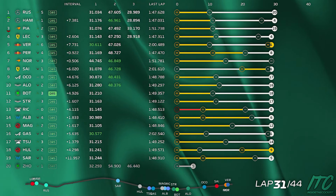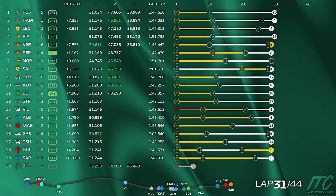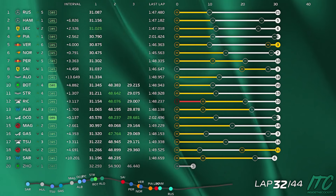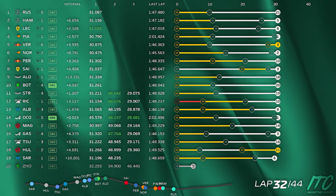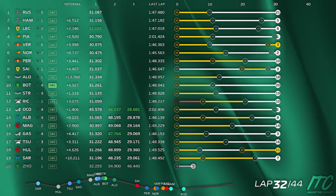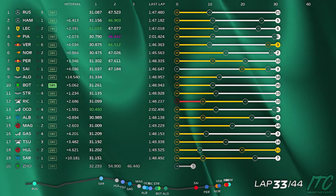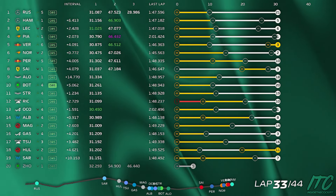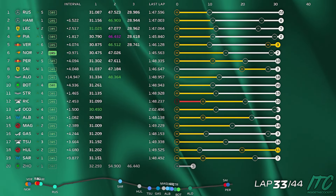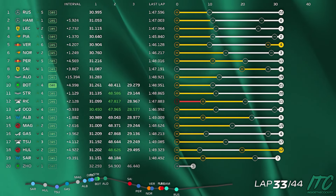You've got Ricciardo and Albon four seconds behind — they stopped. They're on nine lap old hard at the minute. It'll be important to keep Ricciardo behind. We expect Bottas will do the same as you. Ricciardo is two and a half seconds back on ten lap old hard — it's important to keep him behind. It's now 12 laps to go. You are P11 for now, Bottas P10. Ricciardo and Ocon behind him, around a second a lap quicker, but that will improve as the tyre ages.